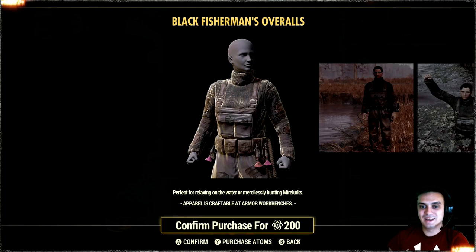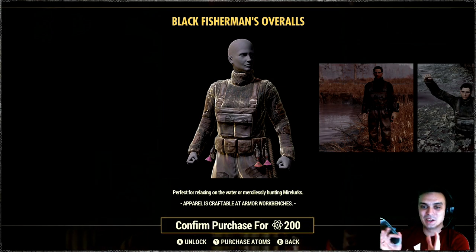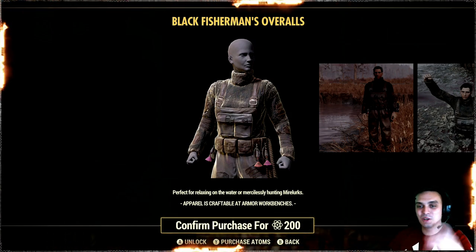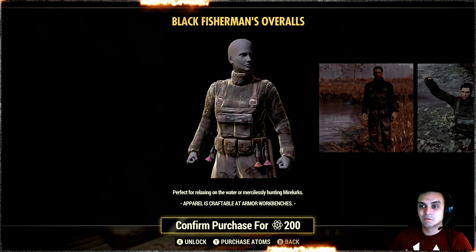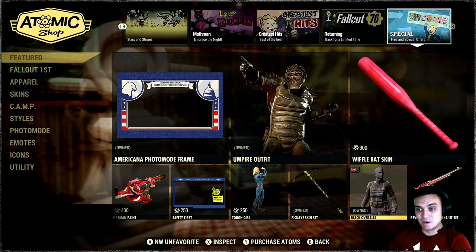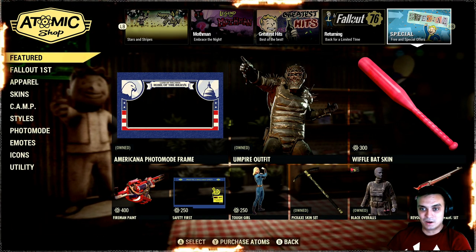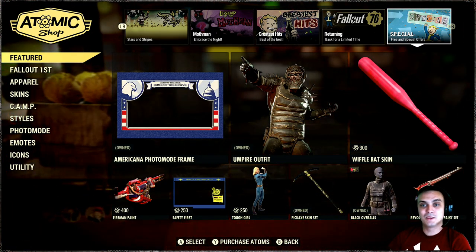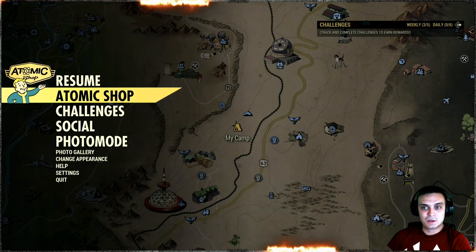The other item we have is the Black Overalls with a 50% discount. I got this one when I was playing on PC during the beta days — time was super limited so I didn't read what I was buying. First impression I thought it was marine armor stuff, but when I bought it I was like, wait — black fisherman overalls. It's still good though, and for 200 atoms it's definitely worth it. I'll grab that as well and see what outfit combinations I can make, since I did start a new playlist combining different outfit styles.